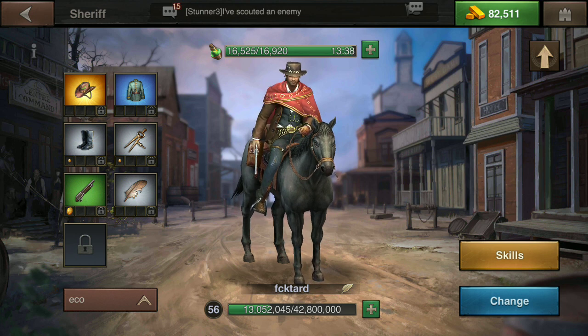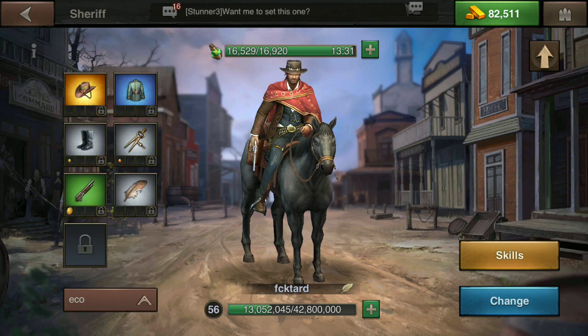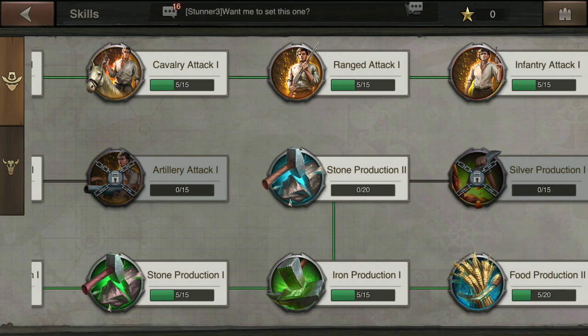If you are in economic gear and skilled for research and you get an incoming attack, it's very simple to just push this button and click defense and switch back. It is very important to remember that the way this is set up with maxed research and construction, you only get to select one gear setup.